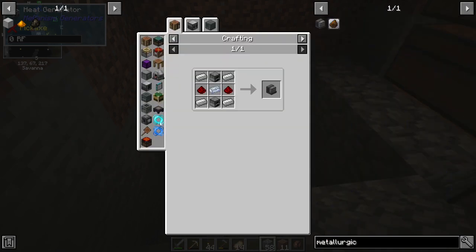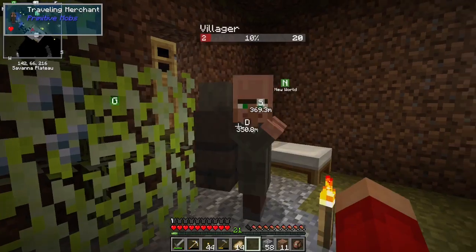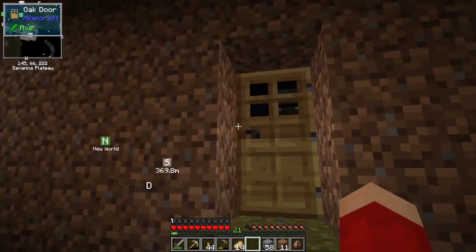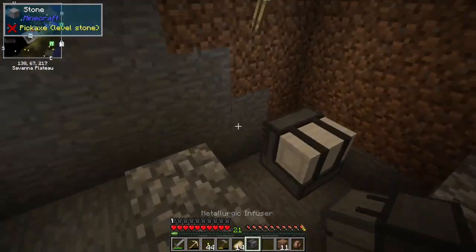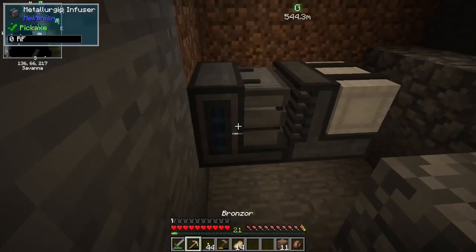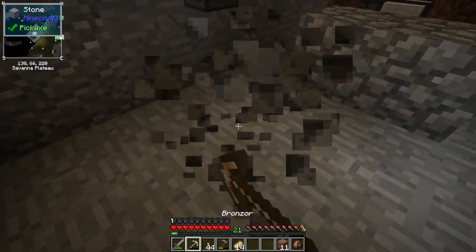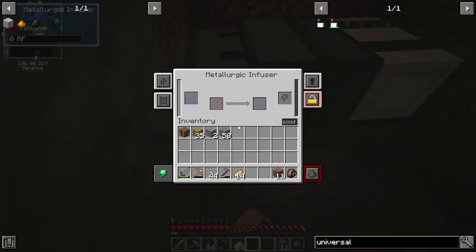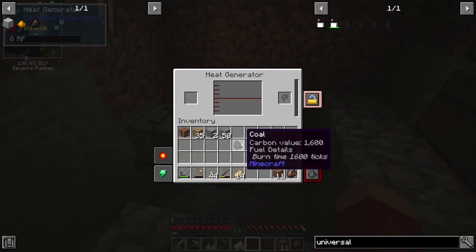So I'm at an allurgic infuser. It needs a bit of iron and some osmium. Which way do you face if I place it down? The ground. So I need to go like this. That's probably connected. Hold on, I'm going to test it. I'm going to use a single piece of coal in this.